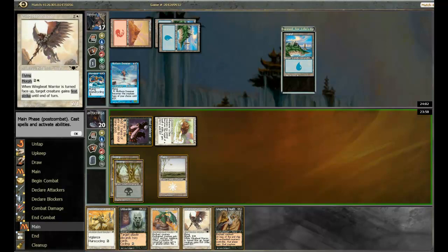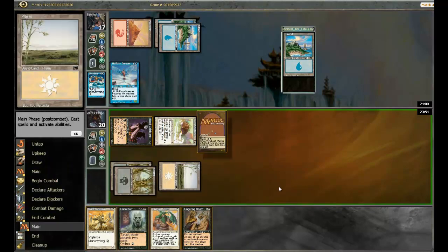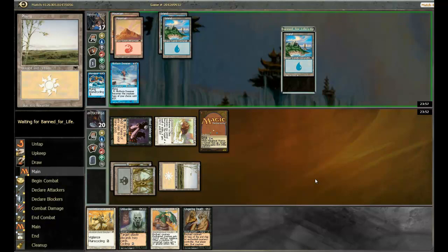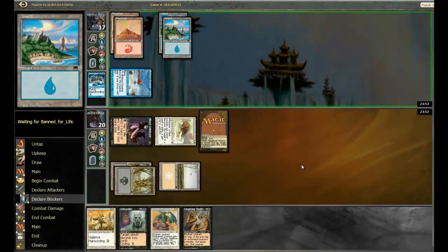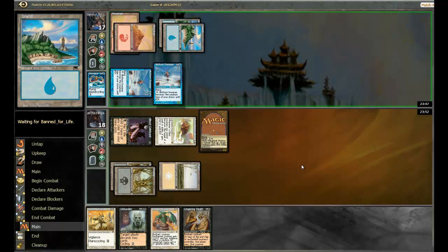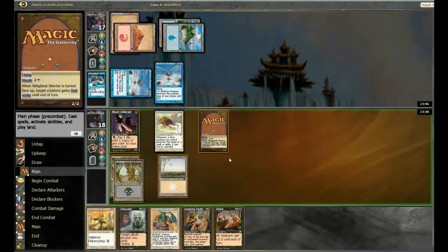Let's play this Wingbeat Warrior down as a morph. I could have played it face-up, but it's not a big deal. Another Dreamer. Alright, so I'm going to attack first — if he wants to block, I can un-morph my Wingbeat Warrior to get the full blowout.